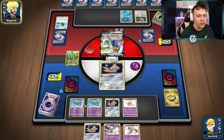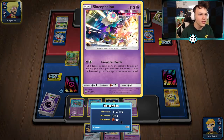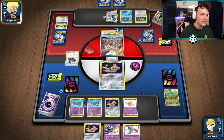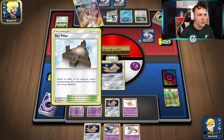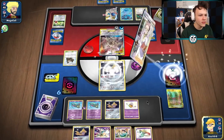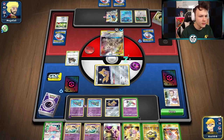It looks like ADP — this has got to be a tough matchup for sure. We're gonna do our best; it's going to involve our opponent using a lot of gust effects and us getting a lot of Infiltrator heads. If we somehow win this one it seems pretty rough. I probably just want to plan to not use baby Blacephalon at all in this matchup — it doesn't seem very good here. There's a Sky Pillar as well, that's going to be annoying. We do have a counter stadium for it but they have Zacian so we need to get up double Dragapult as soon as possible.